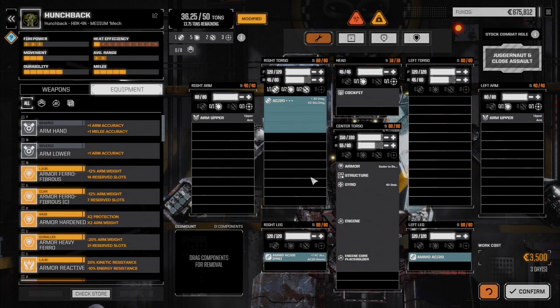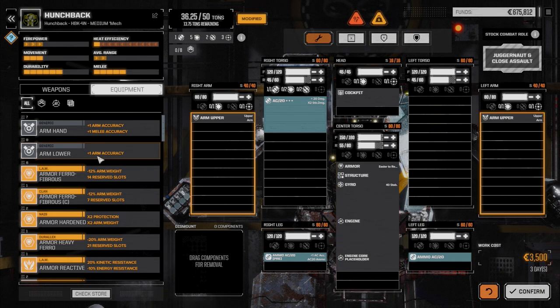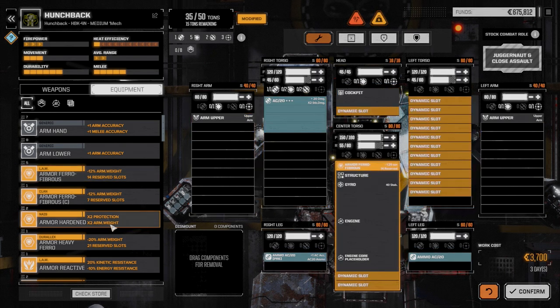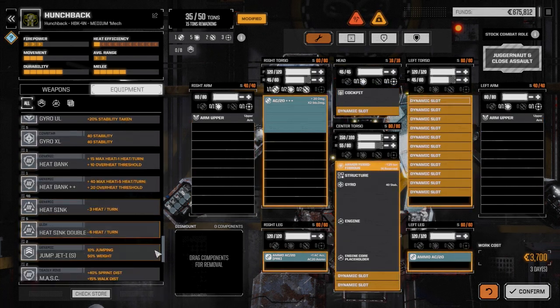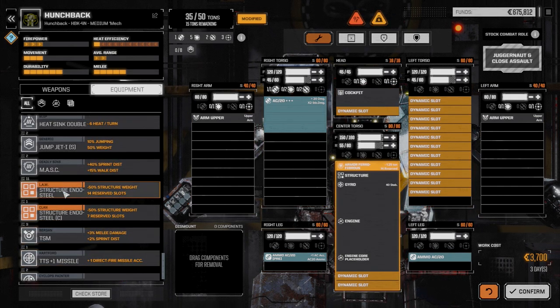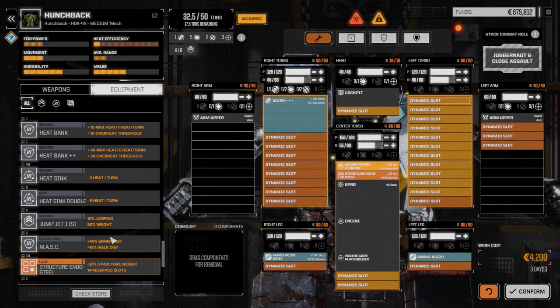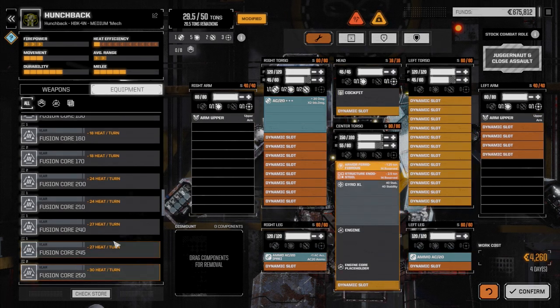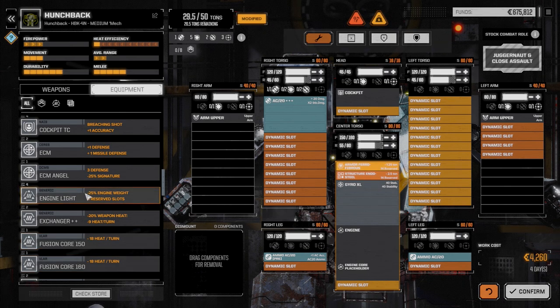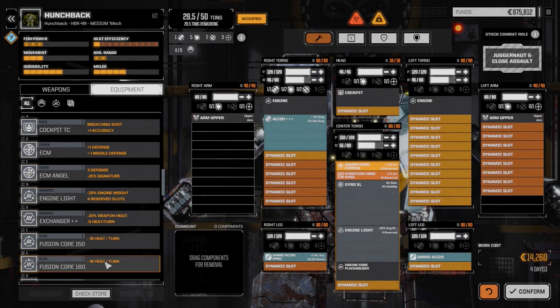These guys are only going to be punching around three, three and a half, maybe four skulls at the most, so I don't think we need much more ammo than that. I'm going to drop some ferrofibrous armor in and get some endo steel as well. We don't have a lot of XL engine stuff but we do have four light engines, so we're going to use a light engine in this mech.